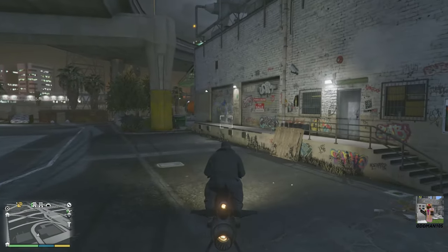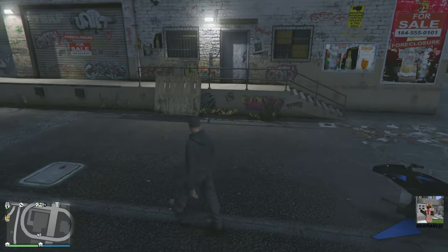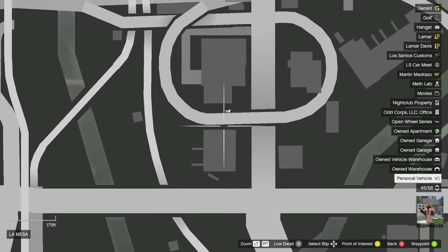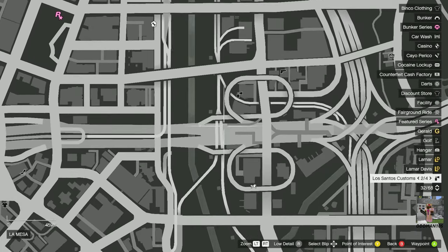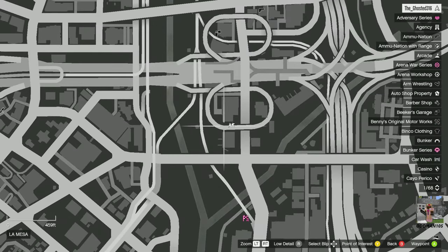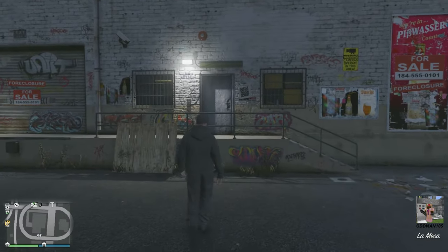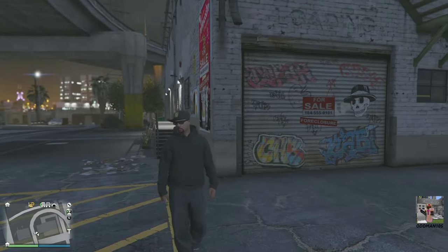We're here at the sixth location — La Mesa nightclub, located right here on the map. As you can see, this is an interchange which puts you right on the expressway, making this absolutely one of the best locations for nightclub property. Your entrance is going to be on this side where the store is, and your warehouse entrance is going to be here.